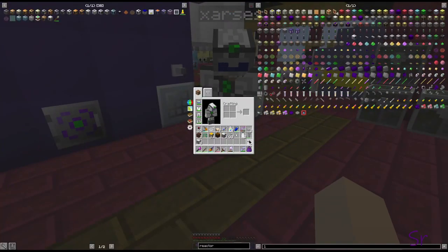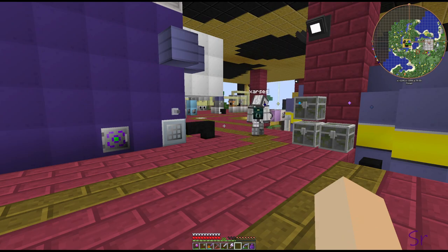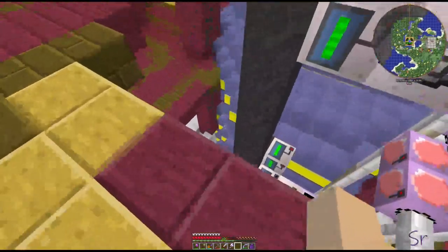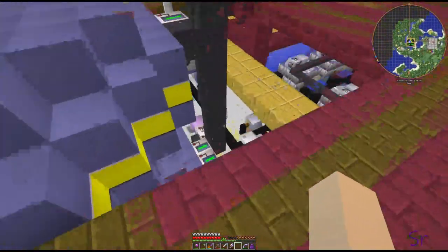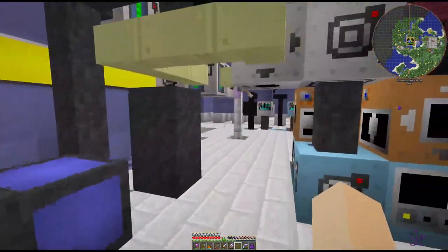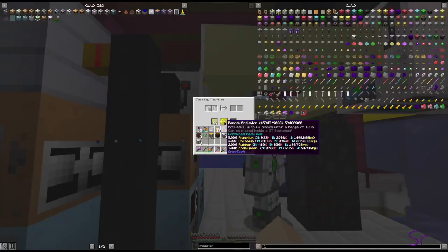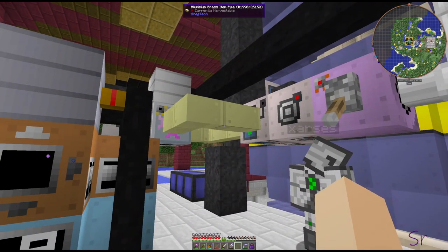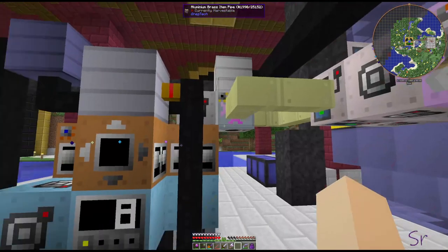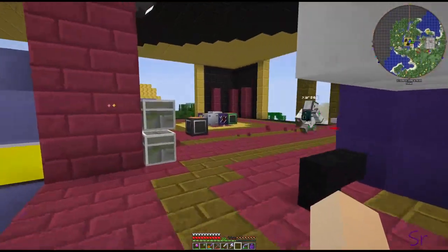That would be more than I probably use in a year. I literally fill those power crystals up and then drain them just to put more power back in. On single player I do that with hydrogen — just run it into a canning machine. There's a canning machine down here and a retriever cover, and whenever they get empty it pulls them out and sends the full one back in. I use a hopper and filter on the hopper to pull the empty battery out and shove it back in the canning machine.